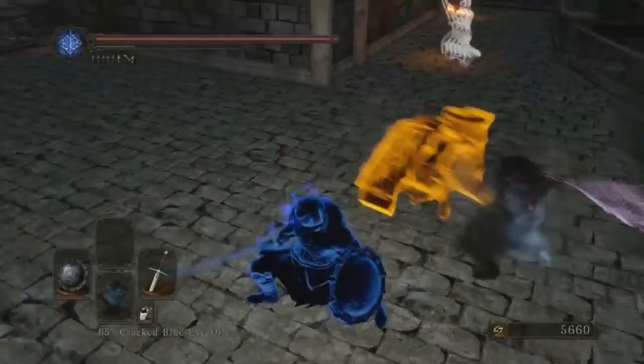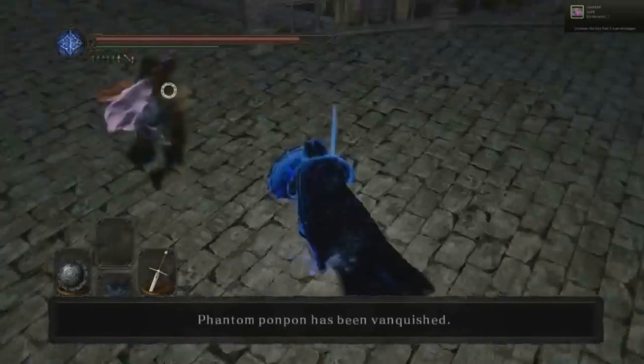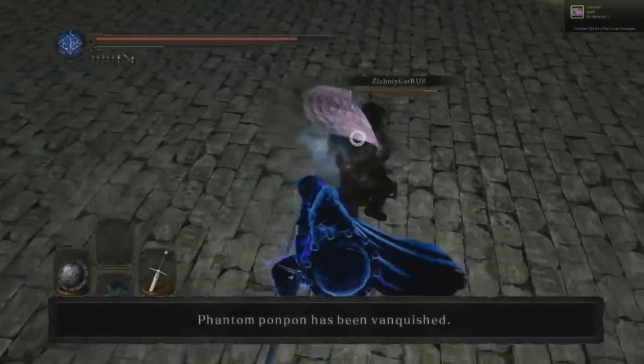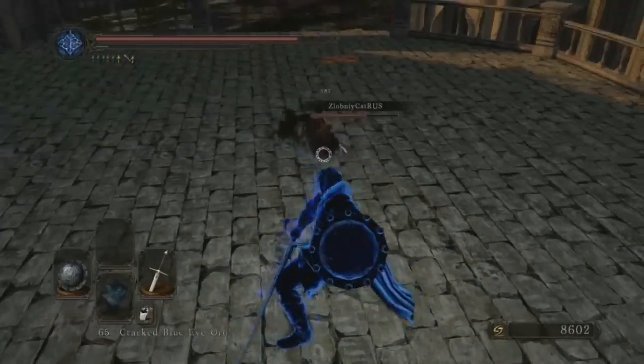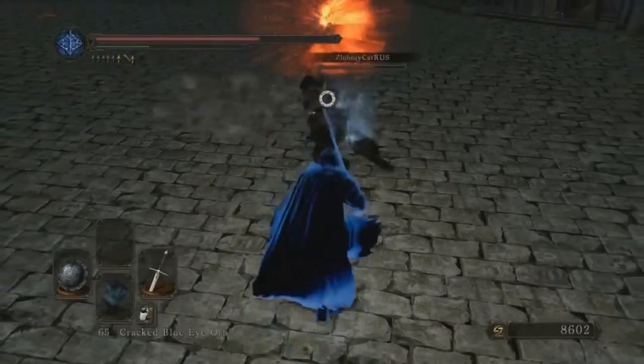He's got a standard claymore, which is a very decent weapon, and he starts fighting it out with the host as the sunbro dies in the destruction behind them. The host definitely seems to be more of a tank build — he's got a heavy strength weapon, he's fat rolling, and he does have on the Gower's ring of protection which prevents all damage from behind as well as backstabs.